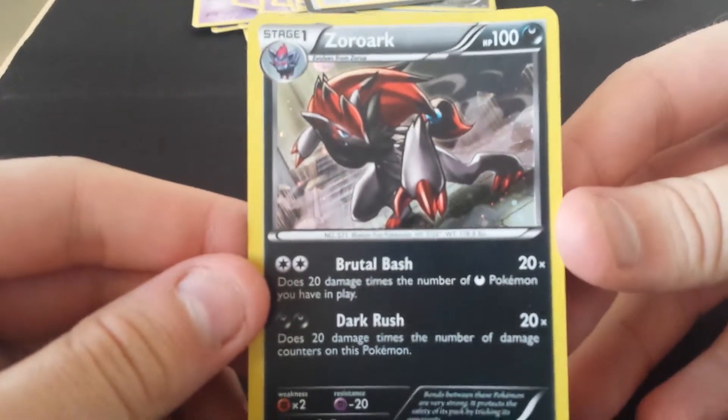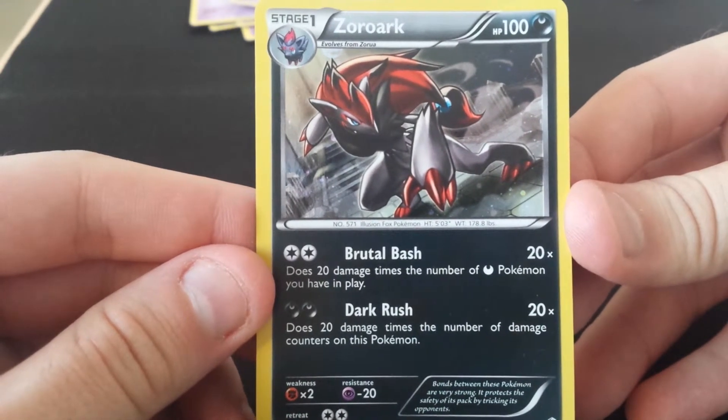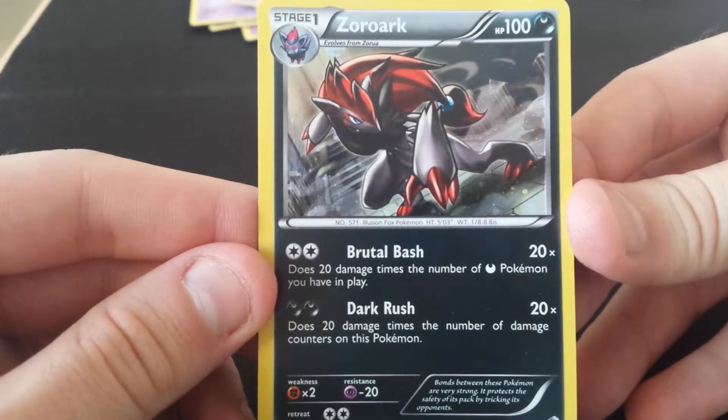And then onto the Zoroark one, just getting into this one as well. I've only really bought this for the Zoroark, so onto a win already with that card. So we've got Foil Zoroark with Brutal Bash — it does 20 times the number of dark Pokemon you have in play — and Dark Rush, which does 20 times the number of damage counters on the Pokemon.